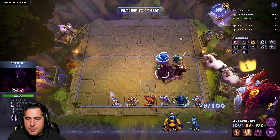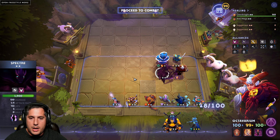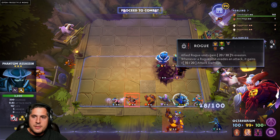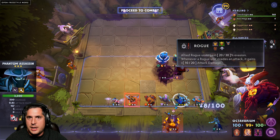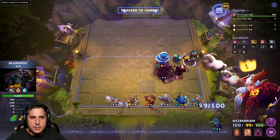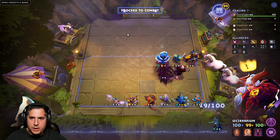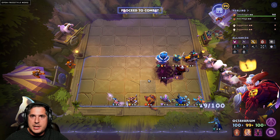Spectre still does an incredible amount of work. A major note: if you happen to three-star Phantom Assassin, she benefits from the Rogue alliance. What you're going to want to do is add Alchemist — of all the Rogues, I like Alchemist because Acid Spray creates an armor reduction field that helps your Assassins burst down the opposing team.